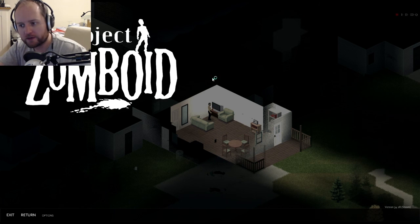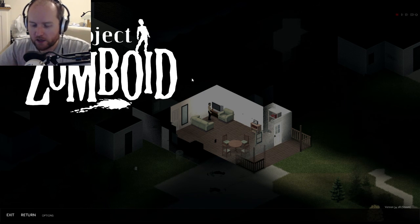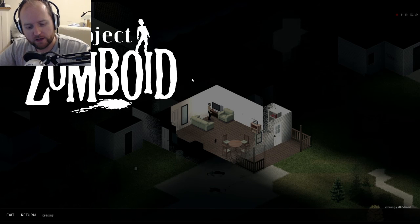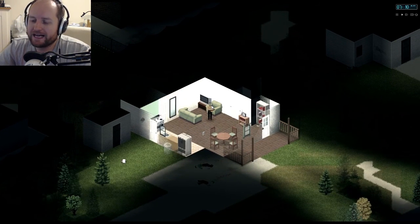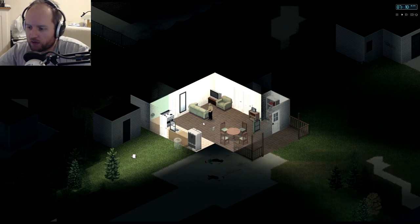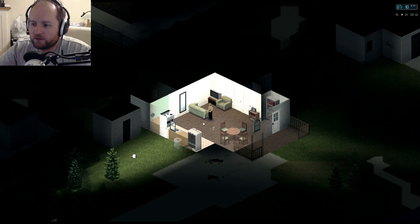Hi everybody and welcome to another episode of Project Zomboid. Last episode we left it where I'd just been to that place over there and gathered some loot, got an axe, a saw, and a few other things — basically enough to start chopping down trees and fortifying the house. When I ended the episode I said I was going to organize all of the cabinets and everything ready for this episode; I haven't done that.